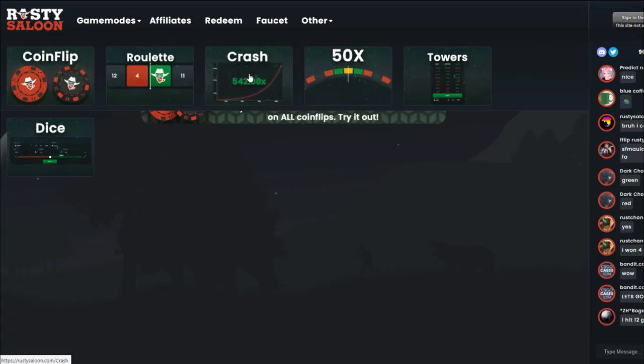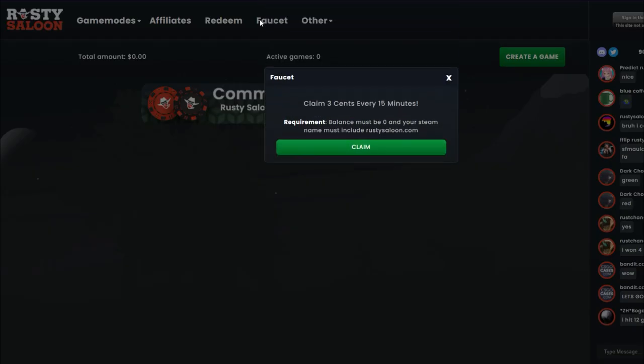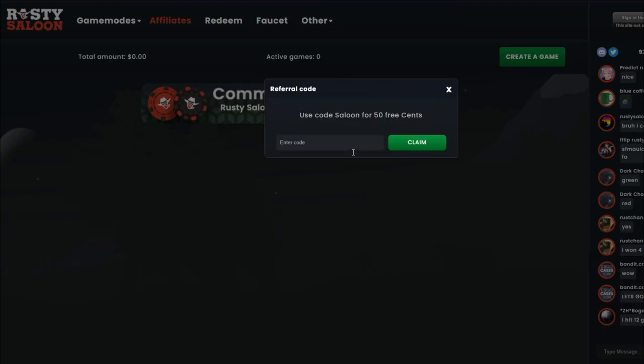Rusty Saloon is a Rust gambling website with game modes like 50 times, crash, and now coin flip. They are the first website to introduce commission-free coin flips. They also offer a faucet where you can get free money. If you are interested, use code DAVDAV in the redeem tab and get yourself your free 50 cents.